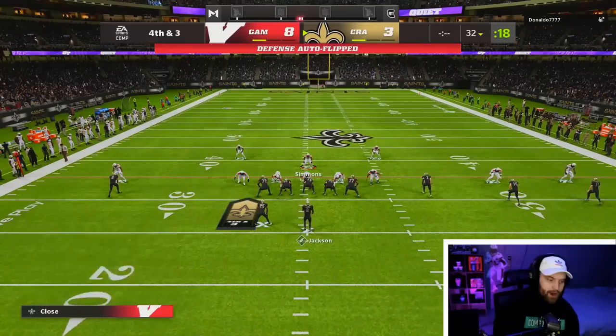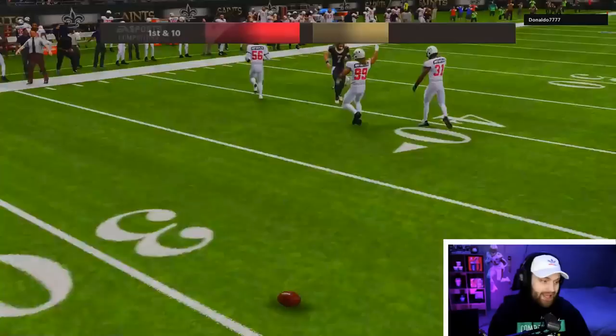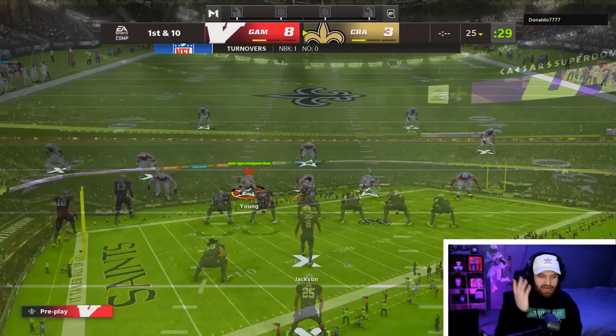We have a big fourth and three. We have the baby defense out here. Ed Too Tall is on the right side. Looks like he's going to throw right at us — that is just too easy. We need to get Ed Too Tall on offense. We're just clamping right now. Something has got to be broken.